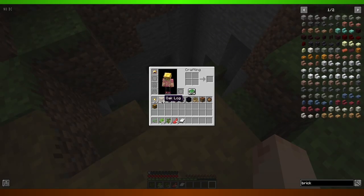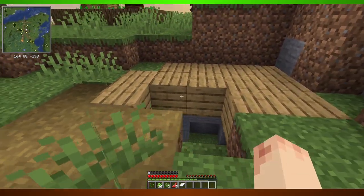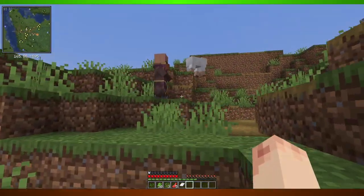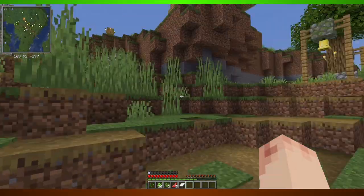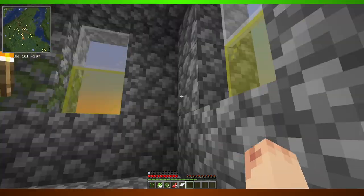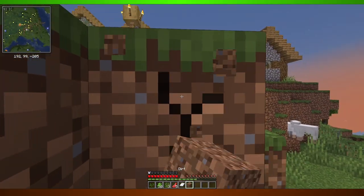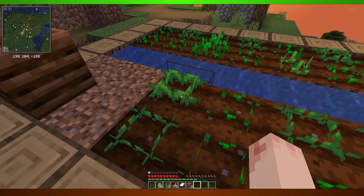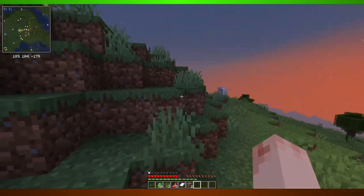I should probably cover this hole — all I have on me is planks right now, but I don't want the villagers falling down there. There we go. What have you got? That'll be nice down the line when we actually are fighting things. This is your crafting station — I just don't have anything in them. All right, I see you can't really go anywhere — let me help you with that there, buddy. Do we have any other ones with jobs? What's this?